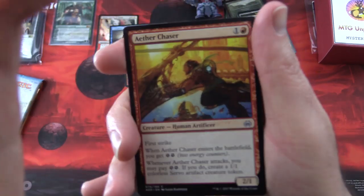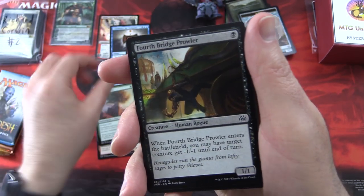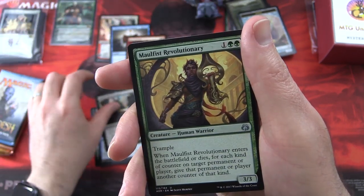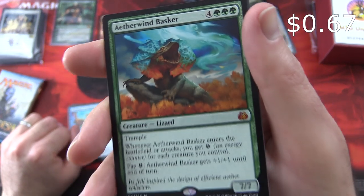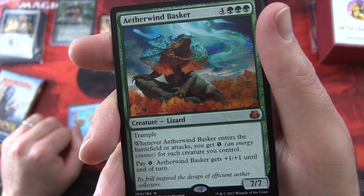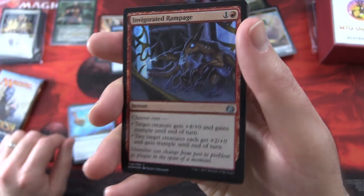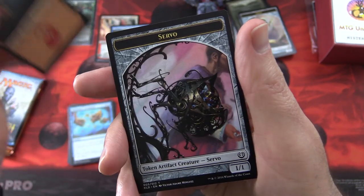Moving right along — Aether Revolt, looking for Inventions here as well. We have Aether Chaser, Shipwreck Moray, Caught in the Brights, Unbridled Growth, Fourth Bridge Prowler, Countless Gears Renegade, Implement of Combustion, Verdant Automaton, Ice Over. Uncommons: Gonti's Machinations, Morphic Revolutionary, Illusionist's Stratagem. And another Mythic — Aetherwind Basker! Creature Lizard, 7/7 for 7 mana with trample. Whenever it enters the battlefield or attacks, you get one energy; you can pay one energy and it gets +1/+1 until end of turn. That is a Super Lizard! Foil Invigorated Rampage, the Gremlins, a mountain, and a Servo token.